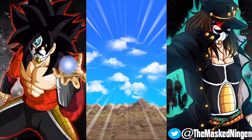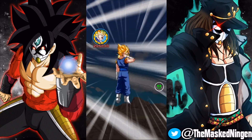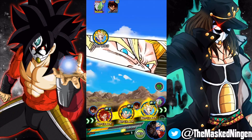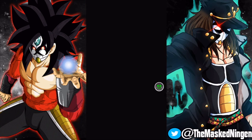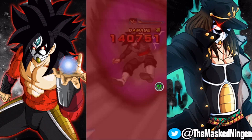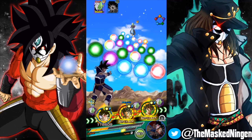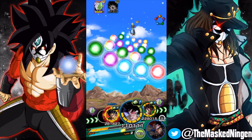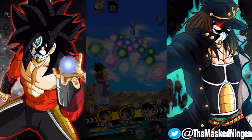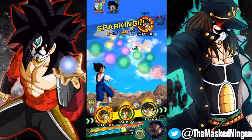We get super attacked by Zamasu for nearly 300k damage. We used an Icarus — that's going to be active for two turns, so we can just pop an Android 8 next turn for the heal. Take him out with the counters! One turn to take out Goku Black. Gogeta gets extra ki anyway so he'll be okay, and these guys have a 40% attack buff from Turles as well.